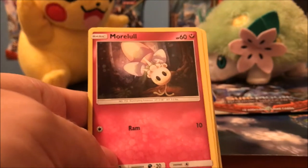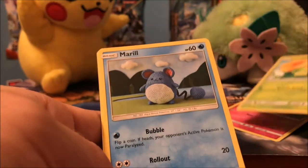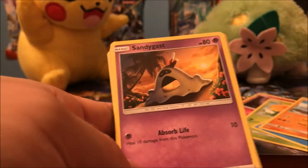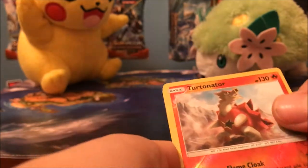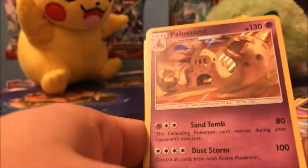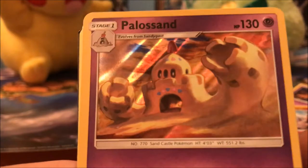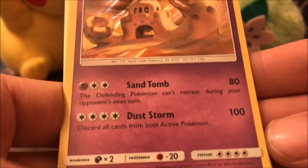Starting with my favorite Pokemon — Morelull! We've got Morelull, Caterpie, Merill, Ryhorn, Sandygast, reverse hollow, Turtonator — I think we have that. And the rare: a hollow Palossand! Awesome, we do not have that. That's a tight looking card. That is a nice looking Palossand — that's what Palossand is supposed to look like.